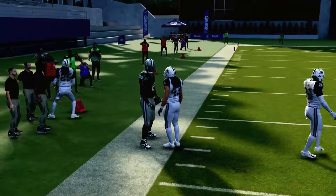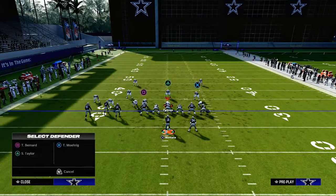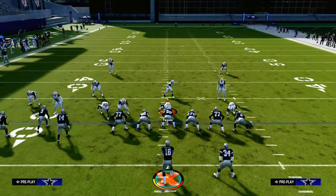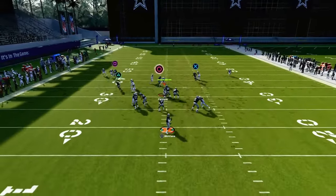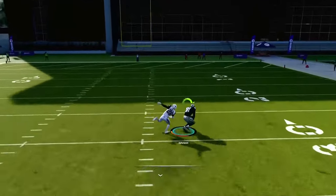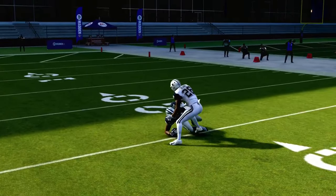The tight end post absolutely destroys man coverage, so your opponent is going to have to drop some zones on the field. Often that results in them taking the safety out of the middle of the field. When they do that, because you have this deep skinny post coming from a compressed set, it's pretty effective at beating isolated one-on-one man coverage over the middle for a big play.